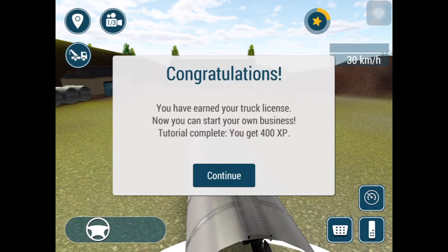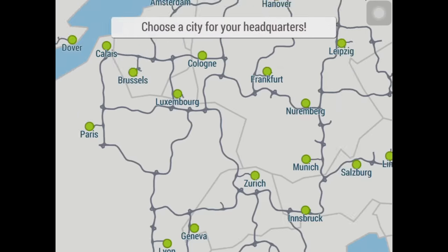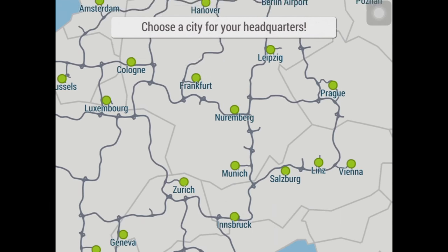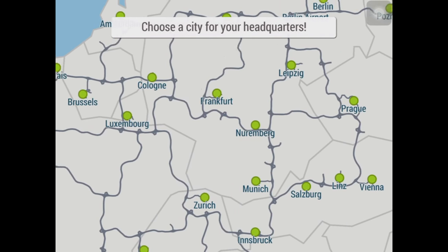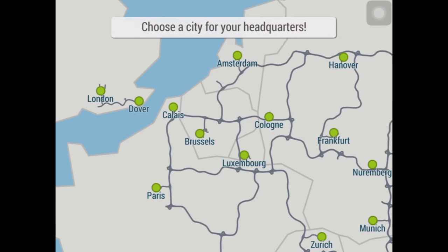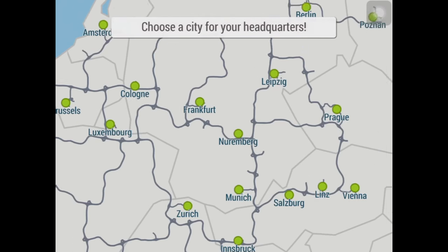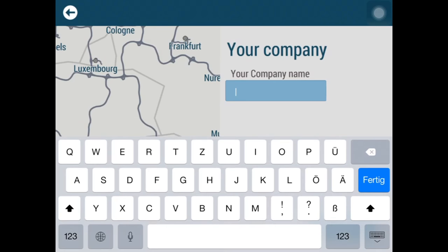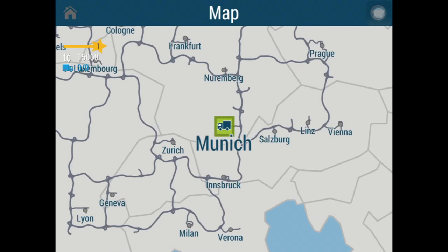Tutorial complete — you get 400 experience points. Oh come on, was that the tutorial? But never mind, I mastered it as you could see! Now choose the city for your headquarters: London, Paris, Amsterdam, Hanover, Leipzig, Prague, Munich, Zürich, Verona... Let's see — I'll confirm. My company's name is of course Bitstern. Confirm — get started!